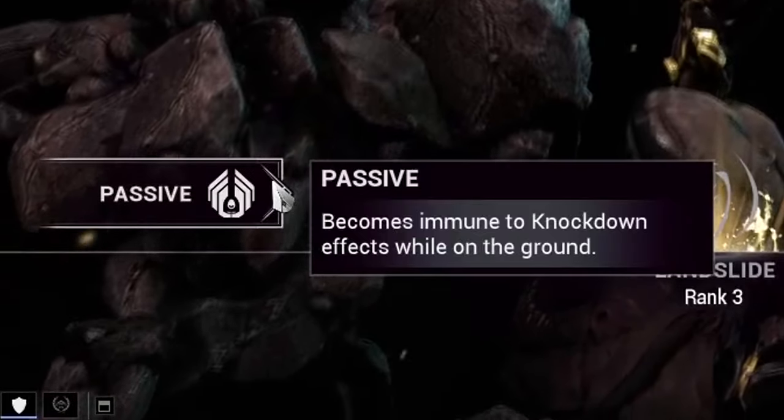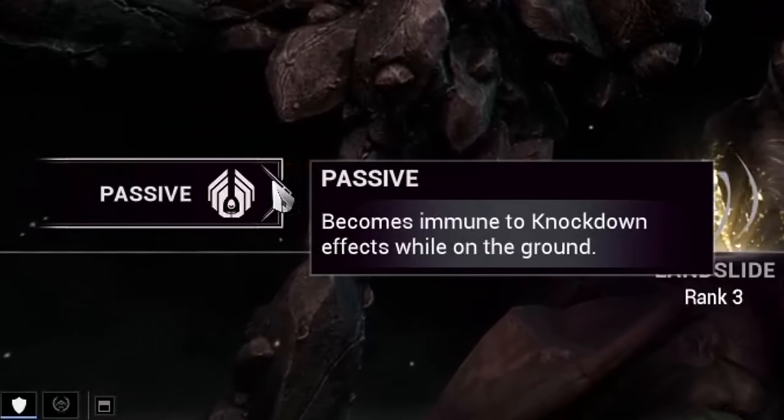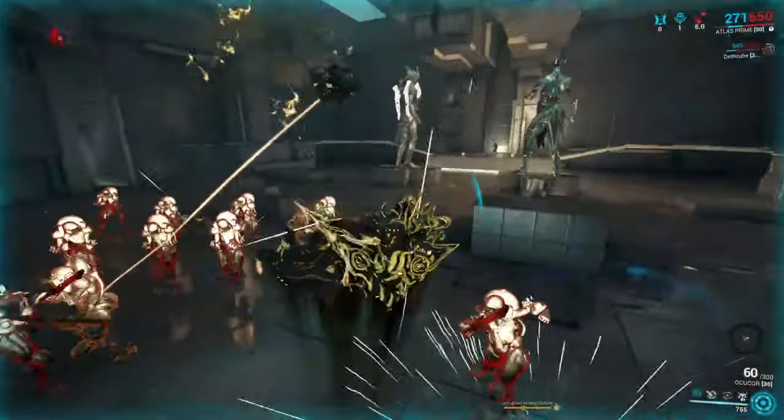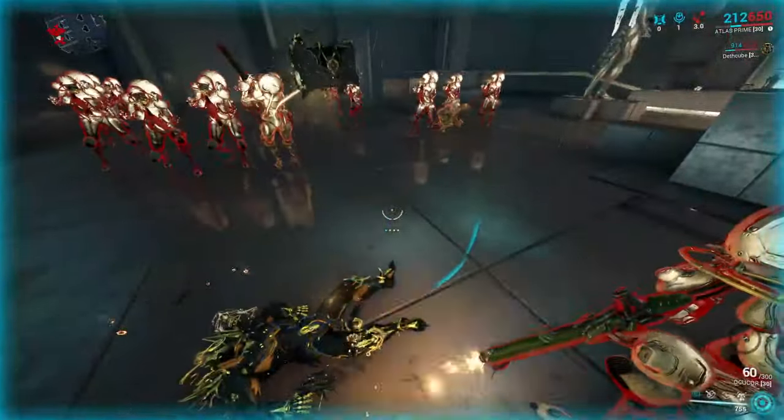Let's jump into his abilities real quick. Passive — a nice easy one to remember. Whilst being grounded, Atlas gains knockdown immunity — basically a prime sure-footed mod for free. However, he can get knocked down whilst being airborne, so please keep that in mind.